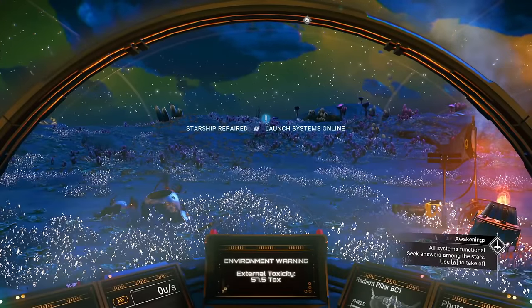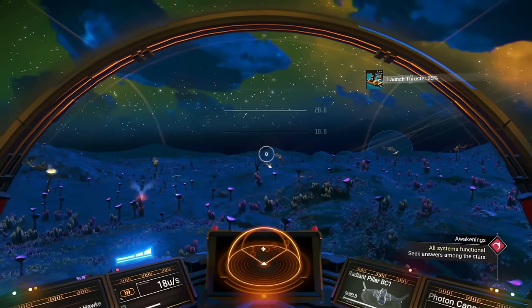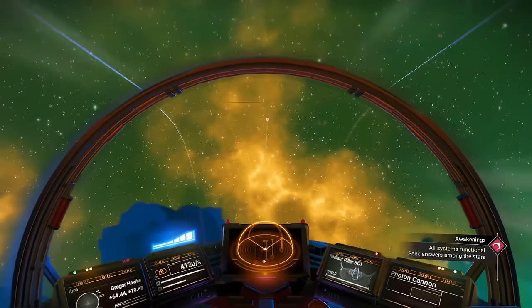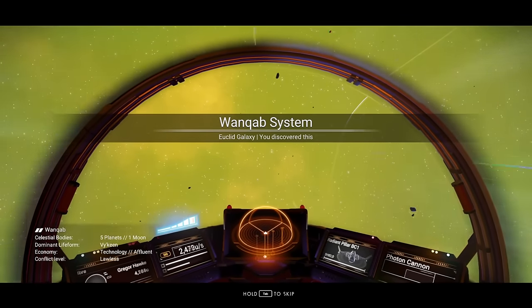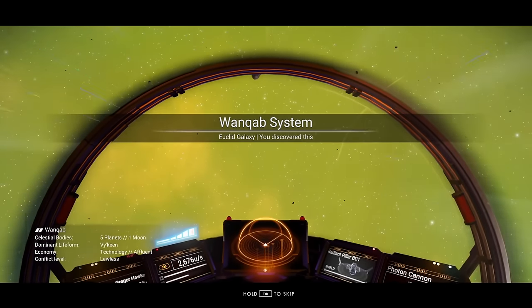Before you take off, make sure you have at least 1,000 carbon as well as ferrite dust. Have at least a couple hundred sodium for your ship's shields. Make sure you have about 50 cobalt — you're going to make a bunch of money with that later. Make sure your life support gels and ion batteries are sorted. Once you do that, you are free to leave the planet or moon's atmosphere.